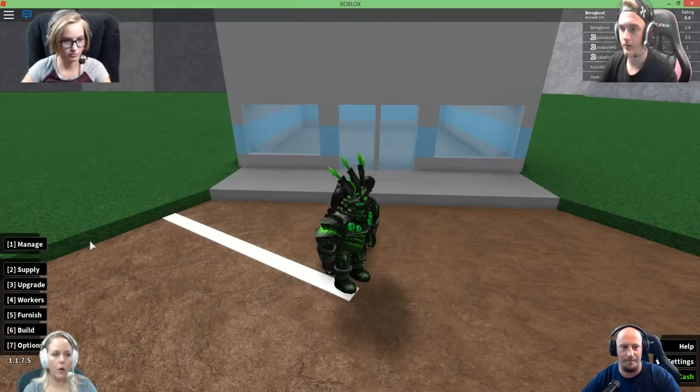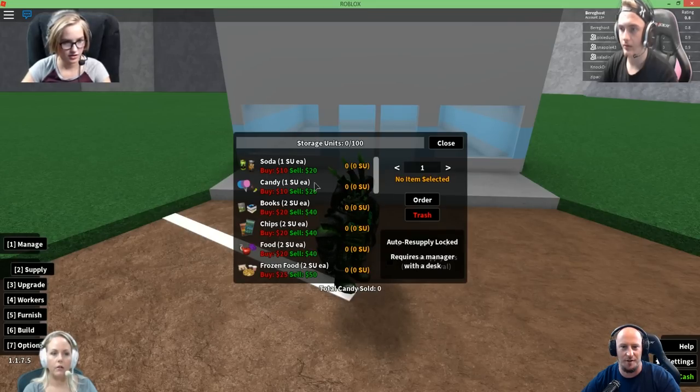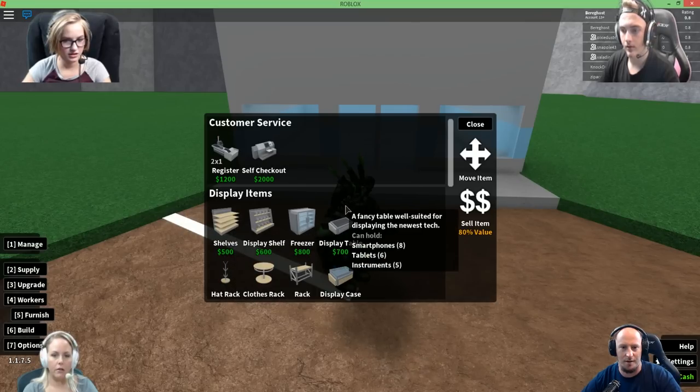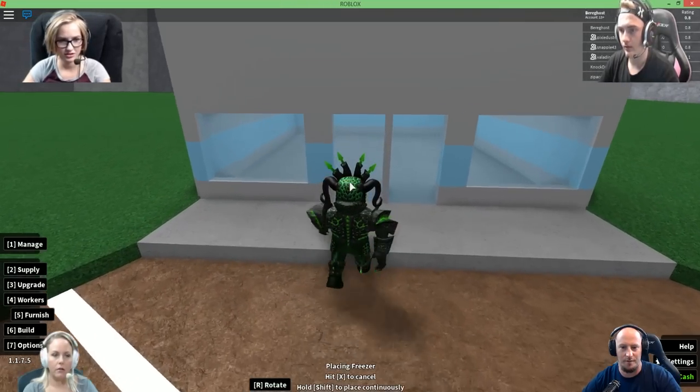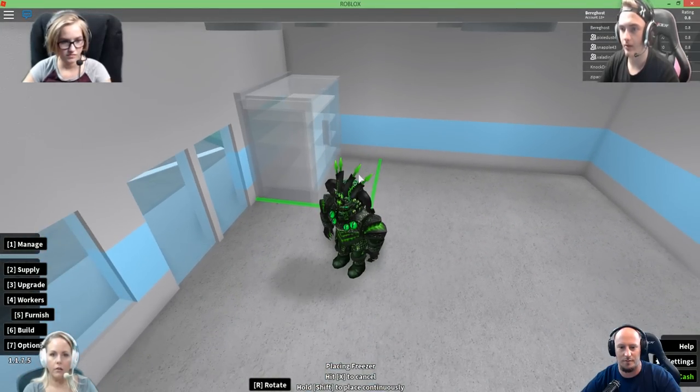Oh, I see now! See how you can buy sodas and candy and books? Like, you have to physically. Okay, alright, you know what? We're gonna do a freezer. Placing a freezer. I'm gonna go through the tutorial really quick.